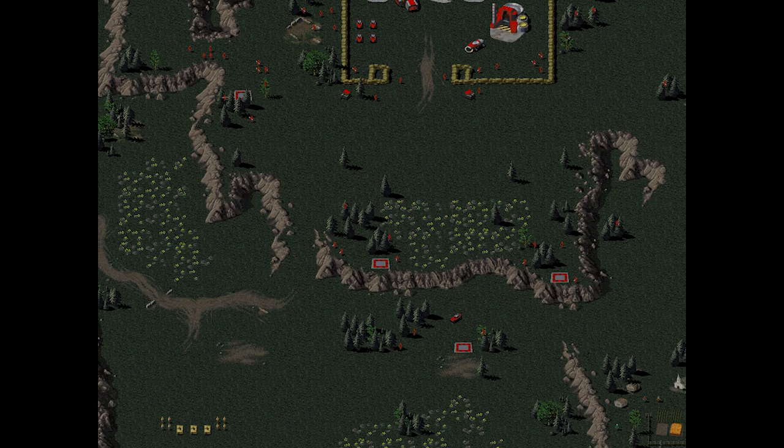Mission number three: you're gonna build your base up here next to the Tiberium field and defend this ramp so that you channel their forces straight into your defense. If you take out the SAM sites to the right and the one just up on the cliff, you will get some air support when you assault this base. Grenadiers are gonna be the most useful here.